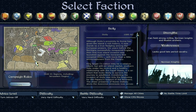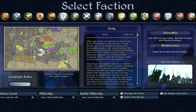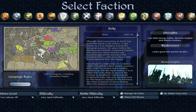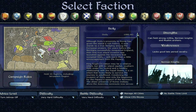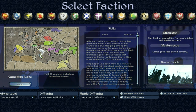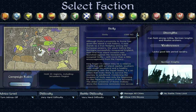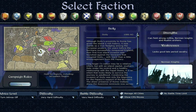Sicily is the region highlighted in white on the map. It covers the southern tip of Italy and also the whole of Sicily. That's a pretty good starting point. I actually quite like Sicily's starting position — they're a very defensible region on the island of Sicily itself, and they're a bit protected by the Pope in this region.